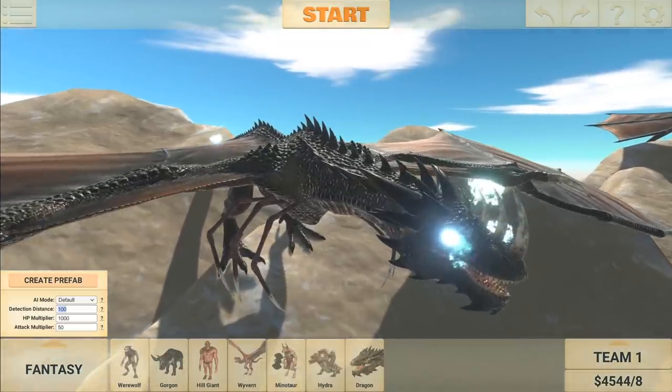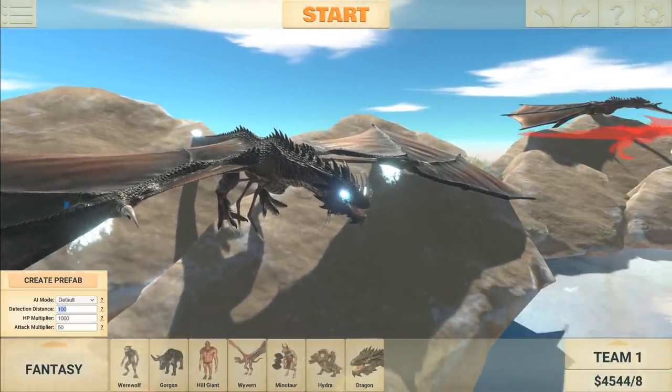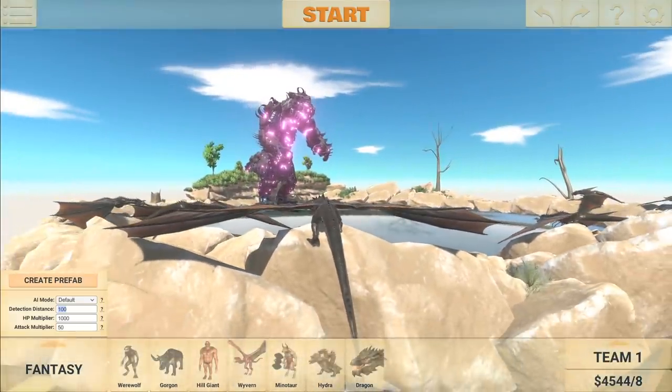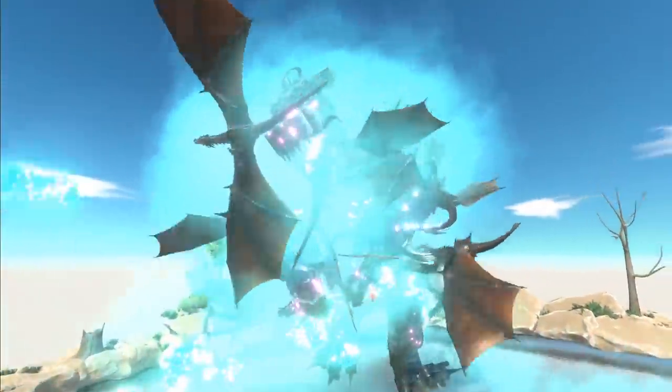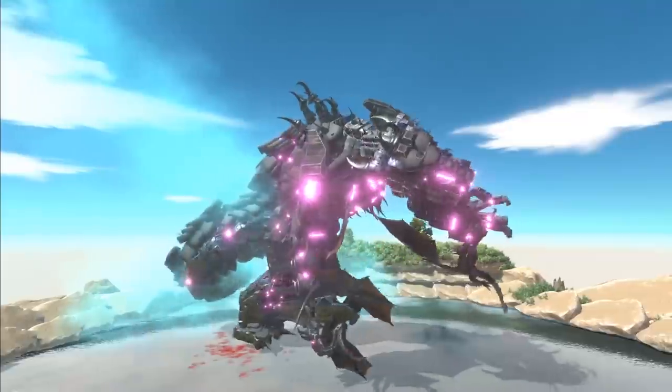I still don't have a name for this guy though. So if you want to name him, go ahead and chuck a name in the comments below and we'll name him in the next video. These other dragons have a thousand times their normal health. Let's see how they go. They're breathing blue fire on the guy. That looks pretty amazing.